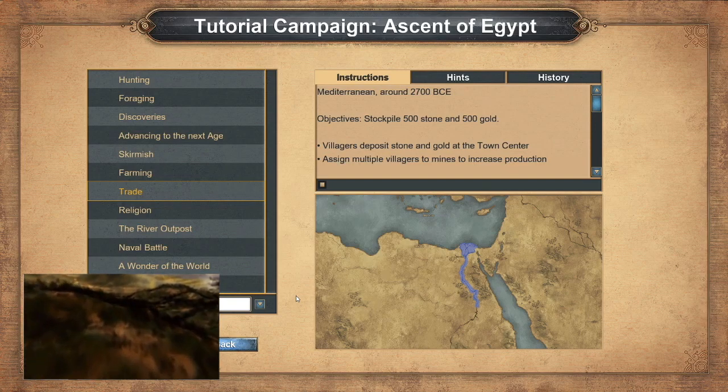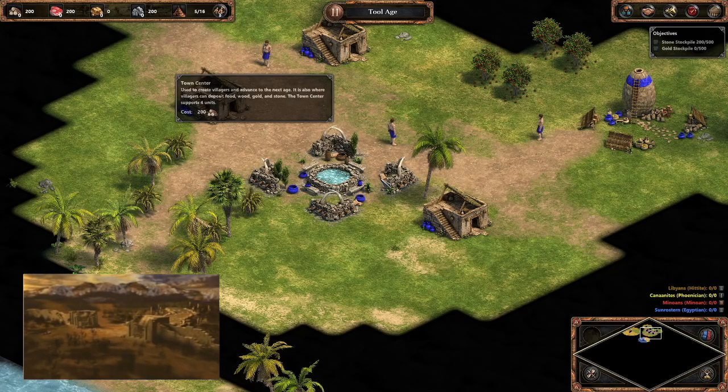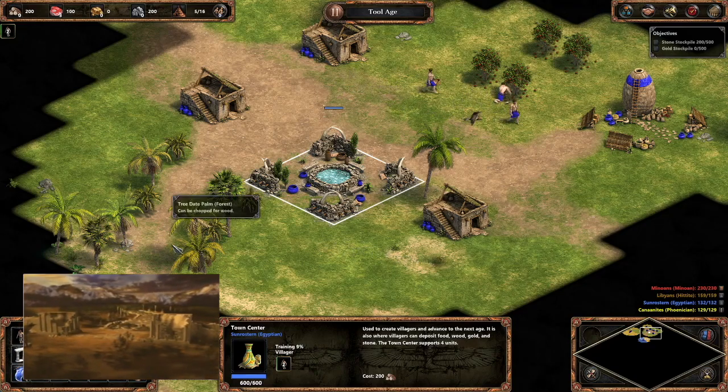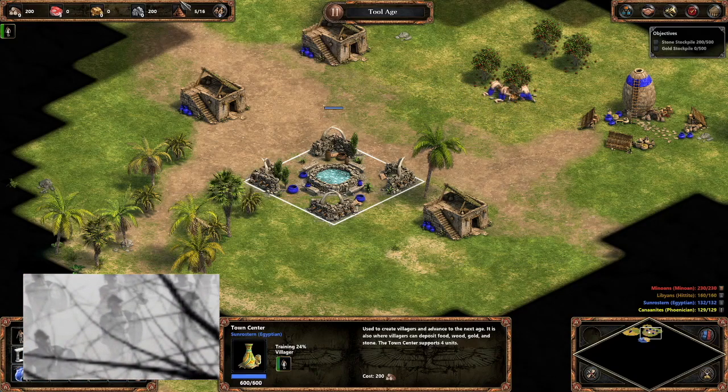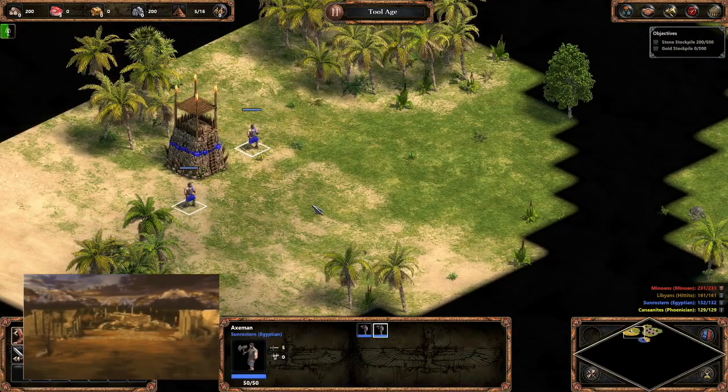The pharaoh is entrusting you with the success of this project. Let's read the hints. There is a large deposit of stone to the east in the desert. Building a storage pit near the mine decreases the distance your villagers must travel to add the stone to your stockpile.